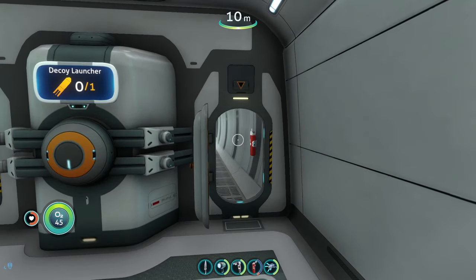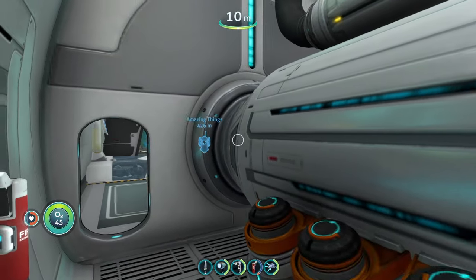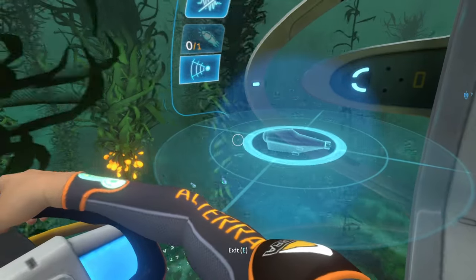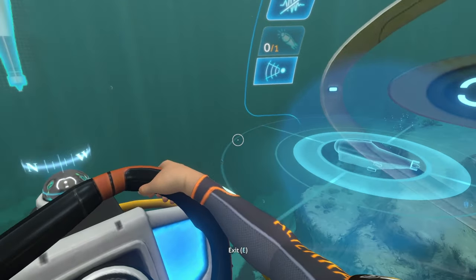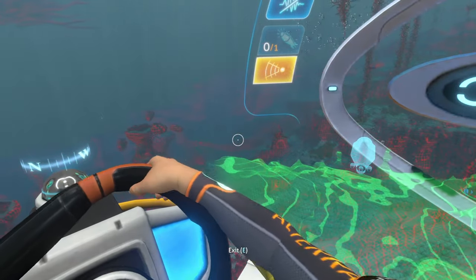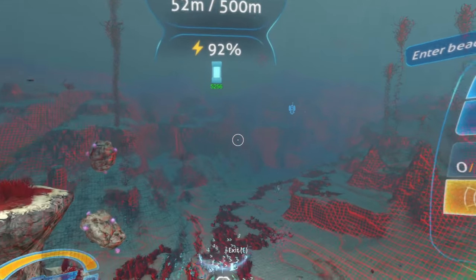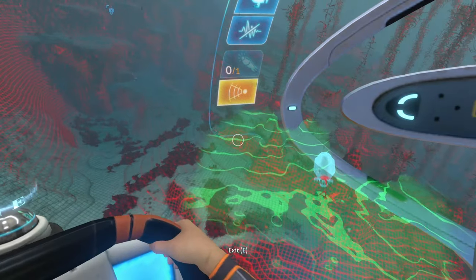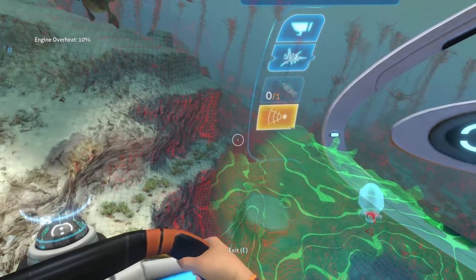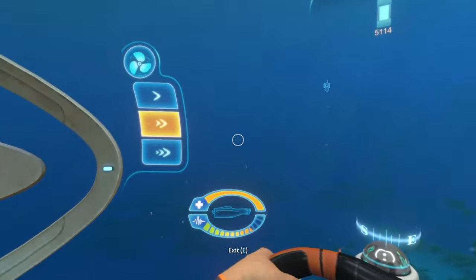Our last mod on today's list is the Cyclops sonar enhancement mod. It enhances the sonar your Cyclops has. With the sonar upgrade installed, in the regular base game when you turn on your sonar you just see a little icon on the right-hand side of your screen that stays exactly the same. However, with the Cyclops sonar enhancement mod, when you turn on your sonar now, that little screen on the right-hand side is going to change — it actually gives us a nice little mini-map of the terrain around us. It can be a little hard to see because the sonar lights everything up in red, and the green display makes it a bit easier, but it can still be a little painful to look at since the sonar makes everything so bright. Still a really cool mod nonetheless.